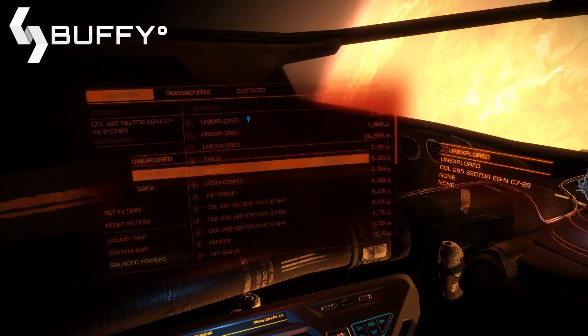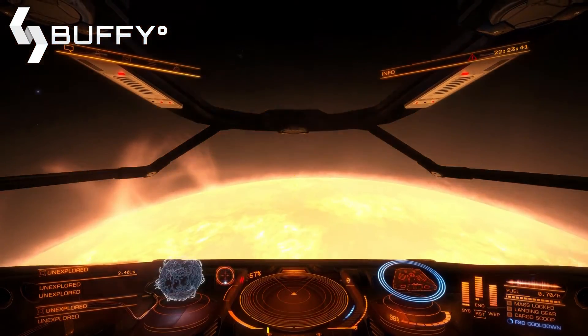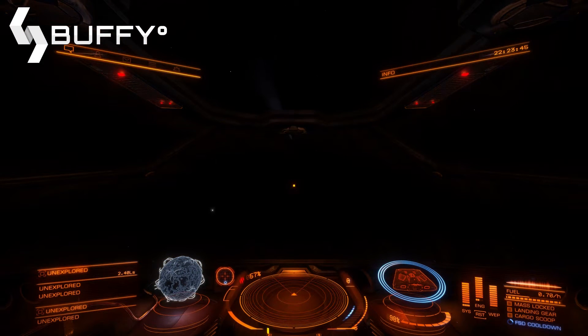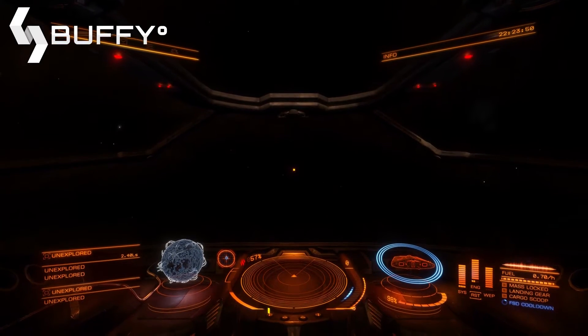Select it and lock target. Once locked, we can look to our compass and turn until the dot becomes hollow and is centered. Now we can reduce our ship's base heat level.